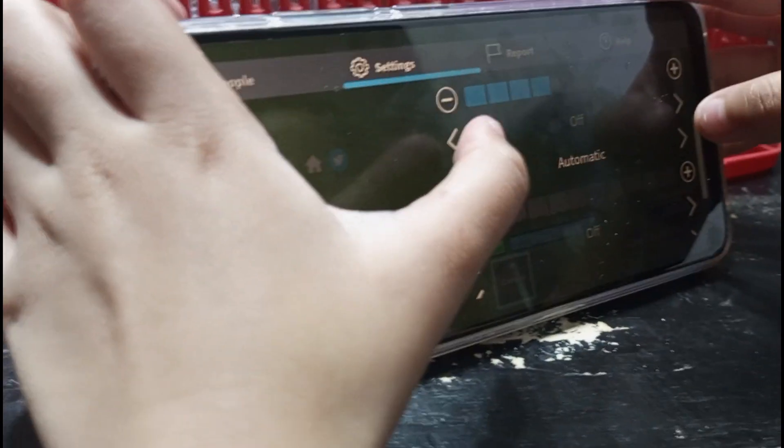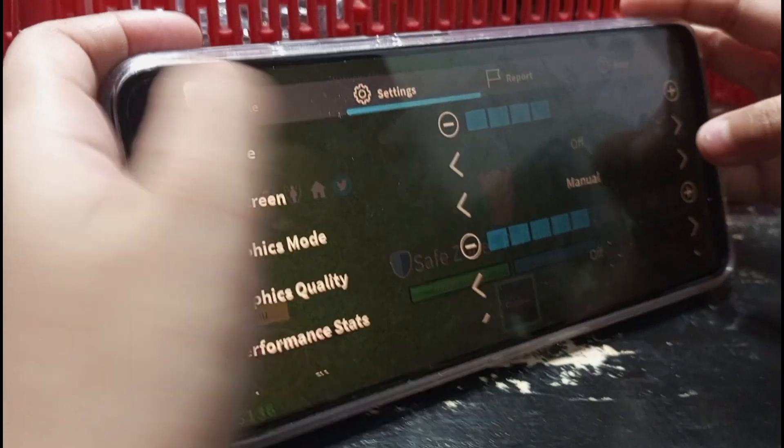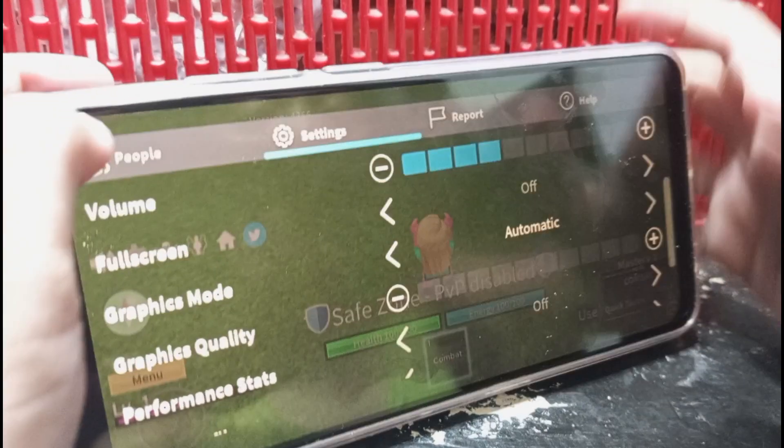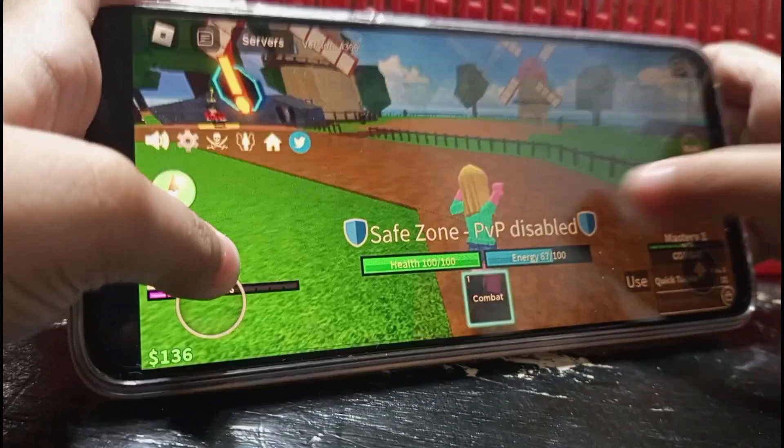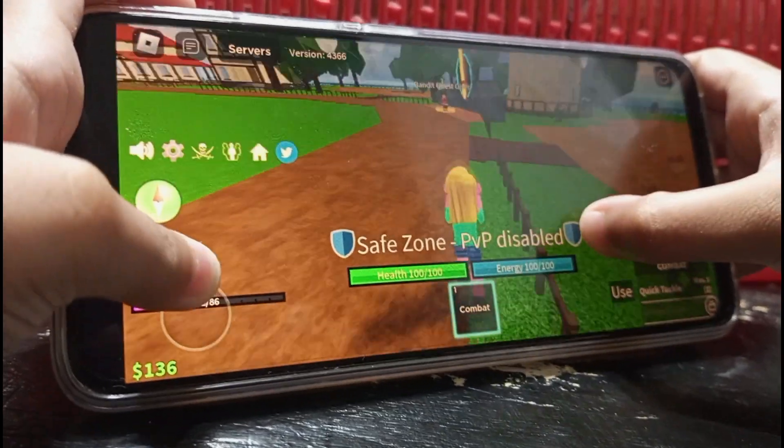It must be on manual. Manual is just on the mid settings — mid settings — and it's okay. I'm gonna start logging in. We need to get the quest.